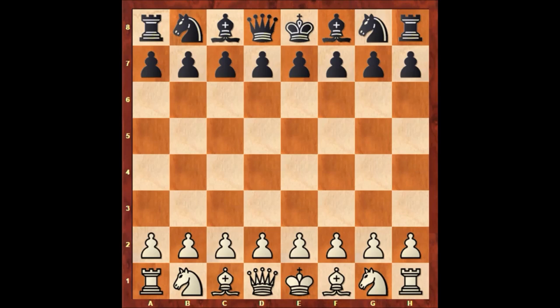Hi there everyone. Let's check out another very beautiful chess game of Paul Morphy. In this chess game, Paul Morphy has the white pieces. This game was played in Paris in 1858, and his opponent is a player named C. Bierbert.